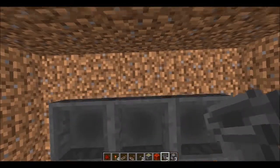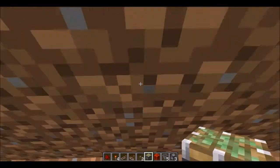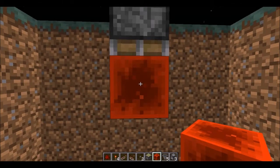Once you have that done, go onto this block here, take your sticky piston, face it all the way up onto this top block and have it facing down. Then place your redstone block underneath that.